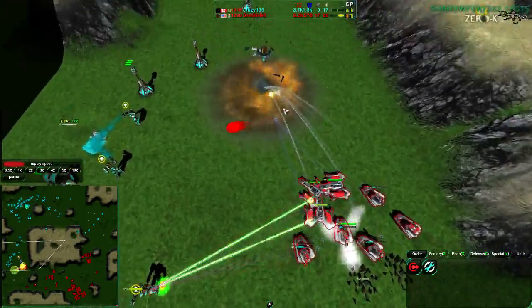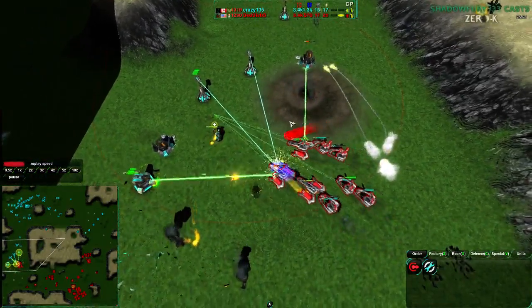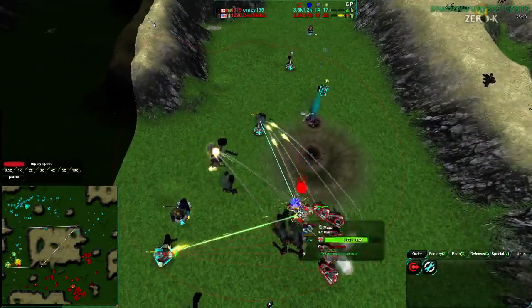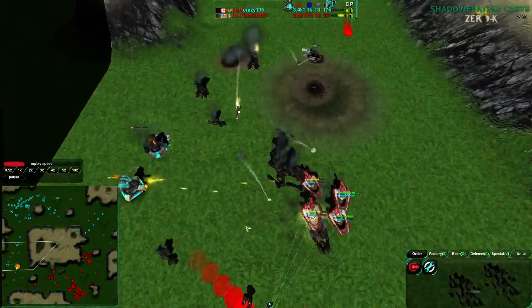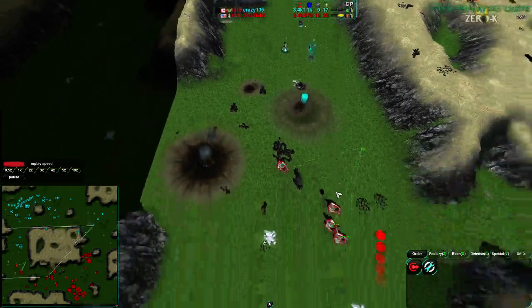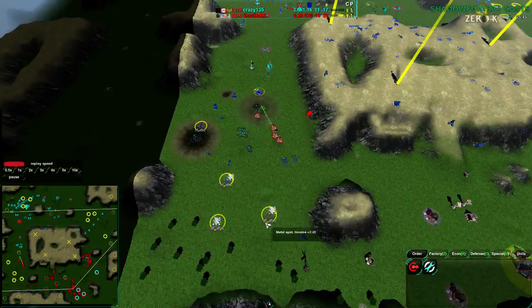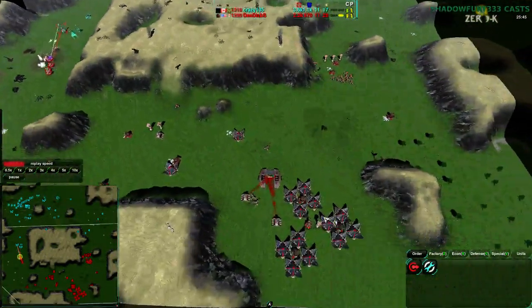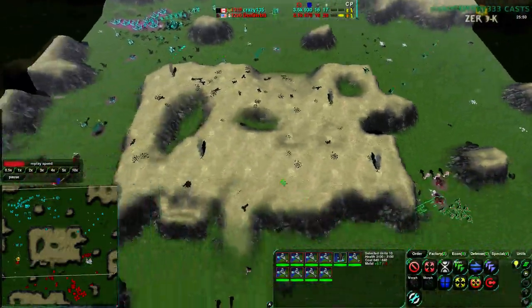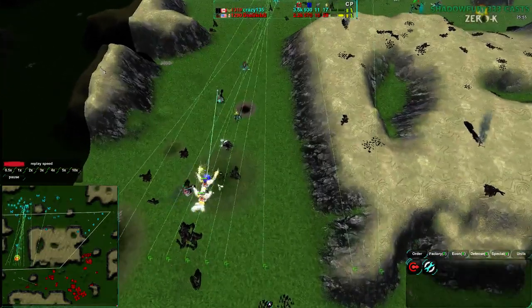The Stardust is going to go down, and with that that's the main defense Crazy135 has — everything else will be taken. Another Stardust. The Stardusts are the big issue right now. The Mace is doing a pretty good job tanking, but the Scalpel is getting stuck on wreckage. Now that the Stardust is down, Dee Deebs needs to expand over to the southwest. If he expands there, he has the economy of basically seven and a half metal added to his current economy — exactly what he needs to support all these Caretakers. But he isn't doing that. Not right now.